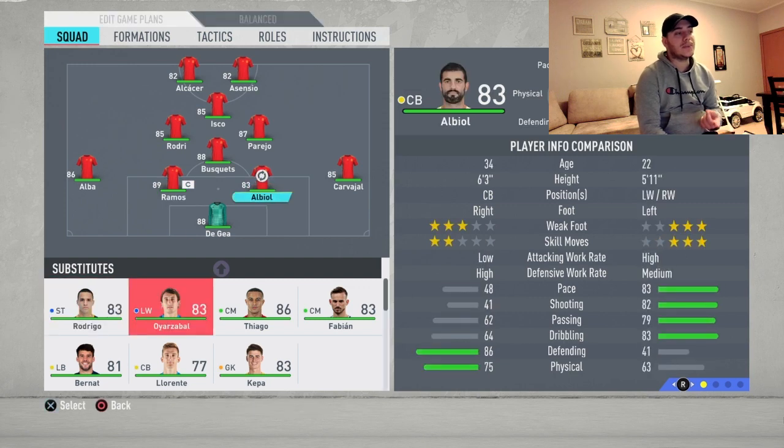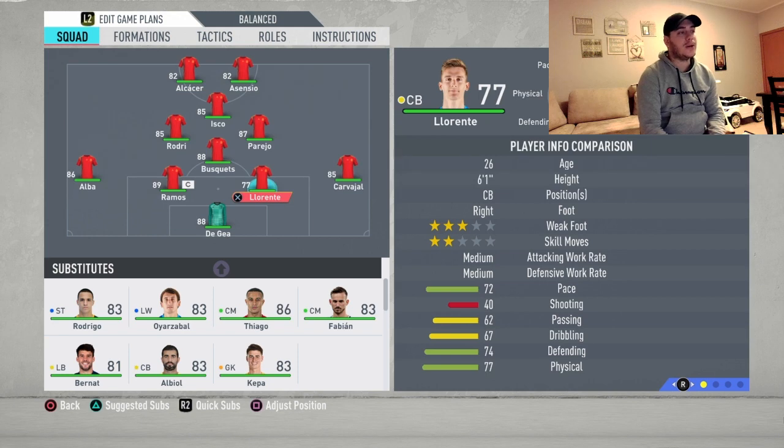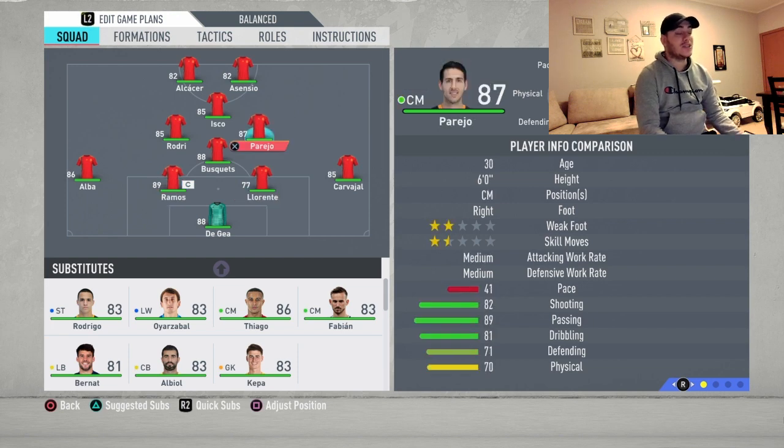Starting up: goalkeeper David De Gea, no doubt about that, much much better than Kepa. Center backs are going to be Ramos and Lorente. Carvalho and Jordi Alba are the full backs.